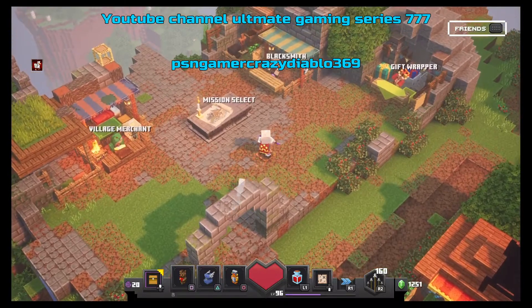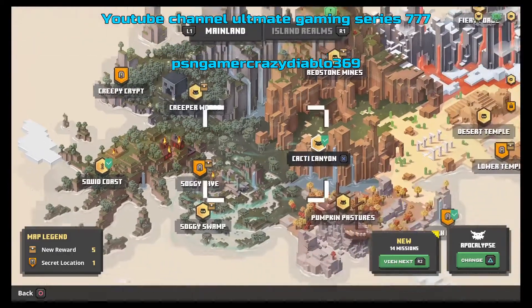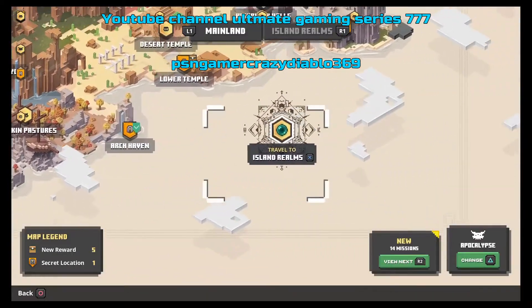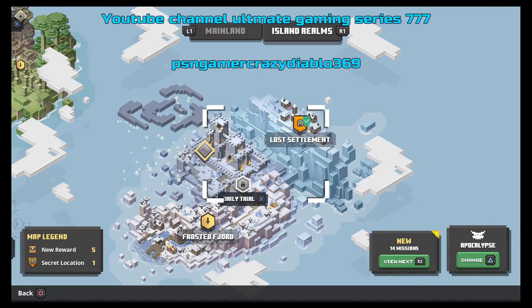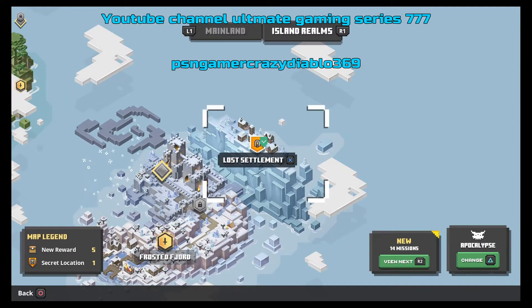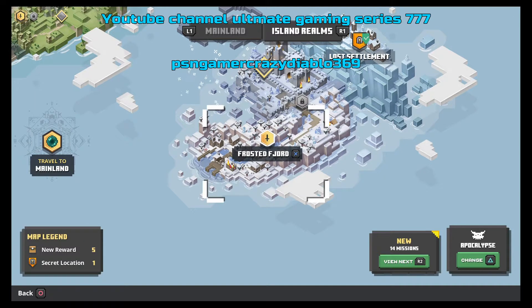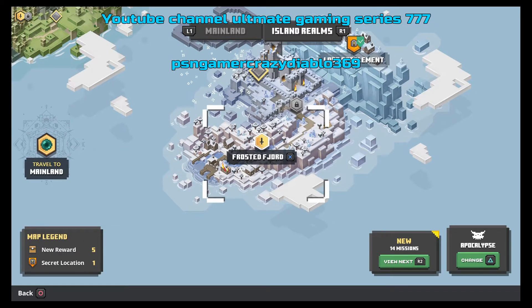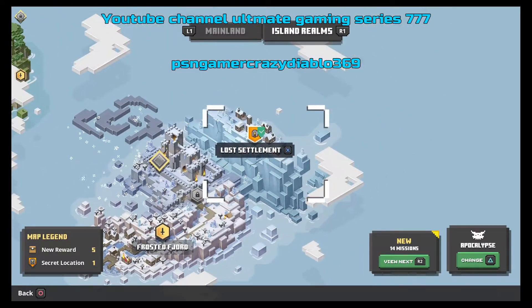Alright, let's get to the video. First, the mission we're going to do requires the ice DLC — what's called the Creeping Winter DLC. You first need the Lost Settlement level. There's no real secret to getting there; you just fall to a certain point and reboot. There are videos on how to get the secret Lost Settlement unlocked.